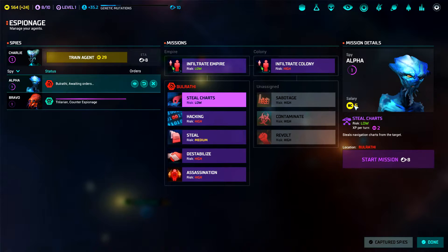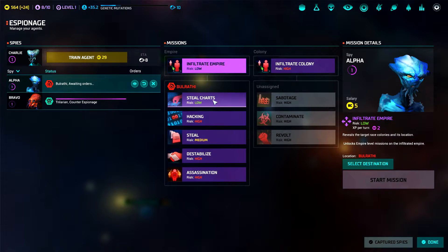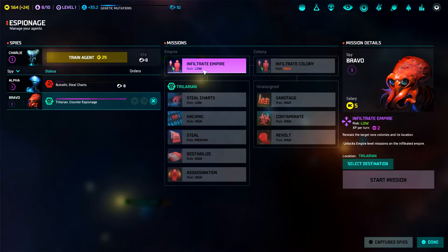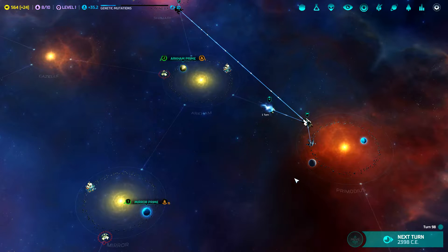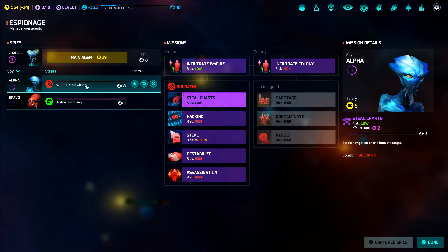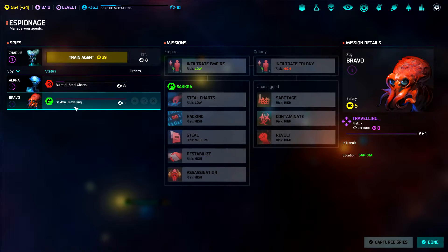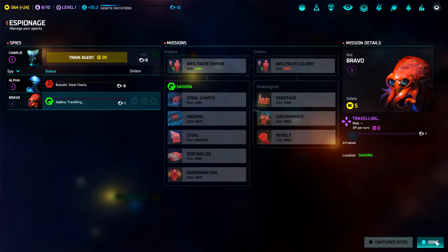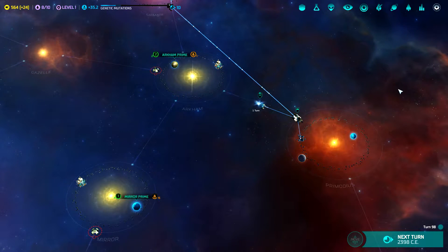They have salaries too. Let's have you steal their charts, maybe. We're going to send you at the Sakura. One thing I didn't check on — does that mean we do not have counter-espionage anymore? I don't know. But these guys actually cost money; they have pretty high salaries. So I am not going to build any more spies at this time.